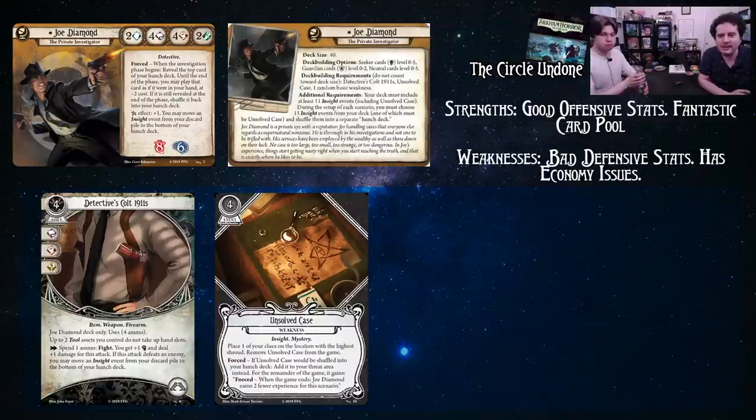His ability is pretty interesting, but we should explain his deck building requirements first. He has 40 cards in his deck, but it's not really 40 because at the start of the game you're going to have 10 insight events shuffled together to form your hunch deck. One of those insights will be Unsolved Case, your personal weakness — a four-cost event that places one of your clues in the location with the highest shroud.